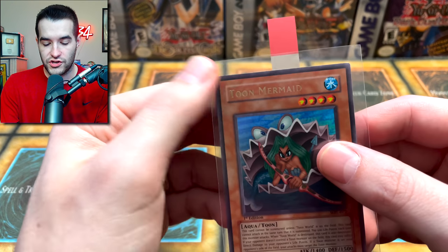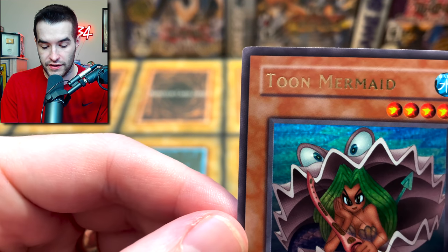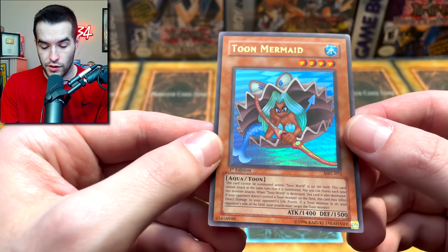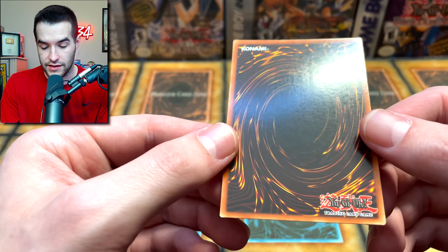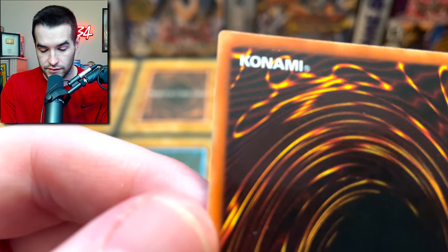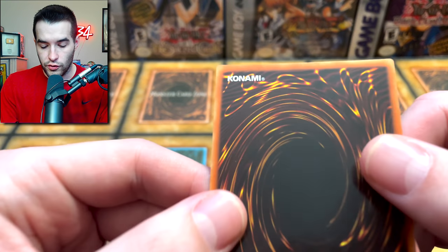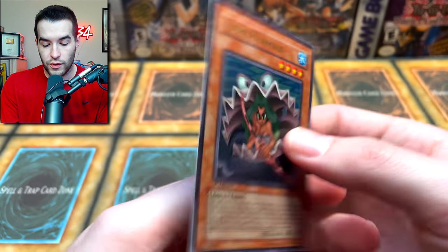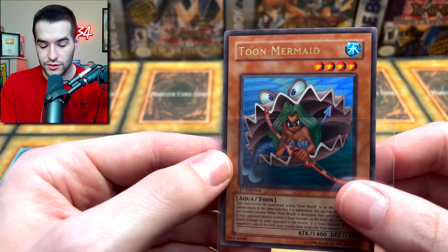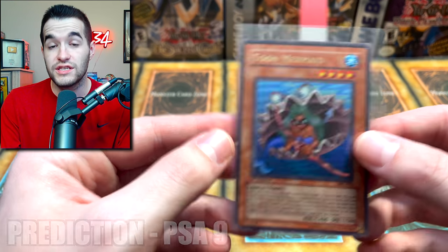Then we have a Toon Mermaid MRL first edition. The centering looks pretty good on this. Top corners look pretty decent, bottom corners look decent — overall a pretty nice card on the front. The back is nice on the surface, top left corner looks nice. There are two little dots up here which I'm not sure what those are. I think it does have a chance at a ten. I'm feeling a little pessimistic today, so I'm going with a nine on this, but I think it can get a ten.